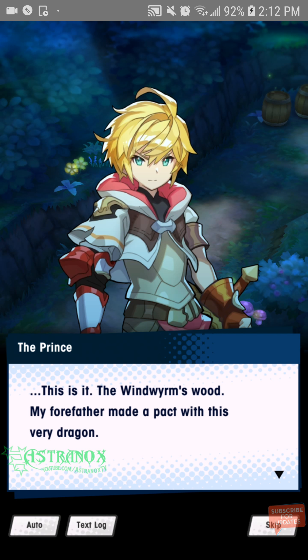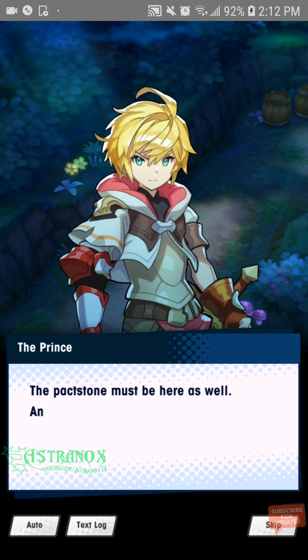The Wormwood — my forefather made a pact with this very dragon. The packstone must be here as well, and if so, I'm going to find it. The people of Alberia are counting on me. I won't fail them.